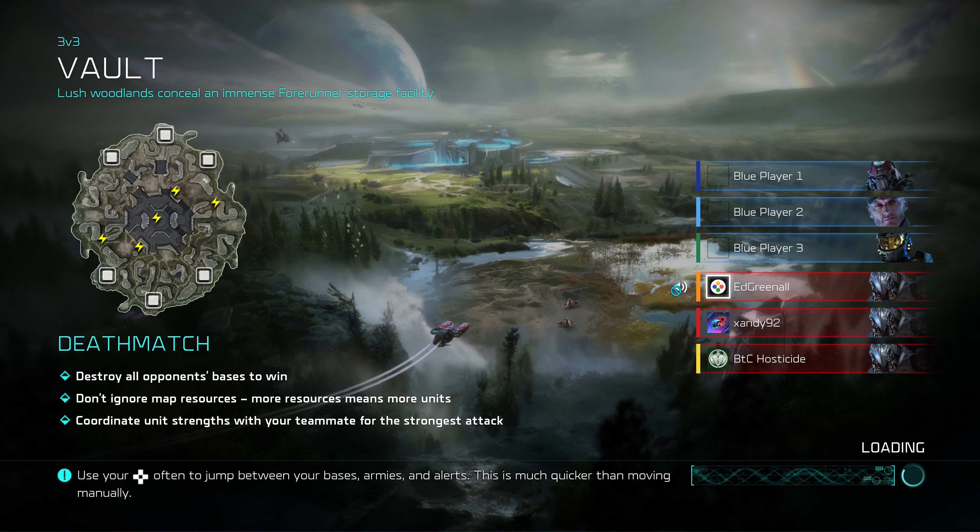This is an Arbiter build based around going triple Arby, or double Arby if you're in twos, and going to the enemy base and focusing their pads down with the Plasma Bolt. Now, that sounds quite cheesy, because it is, but I hope you enjoy the video. This build is new to us — Hostie introduced us to it — so maybe you can try it for yourself. I don't want to popularize this, but I think I've already done that.